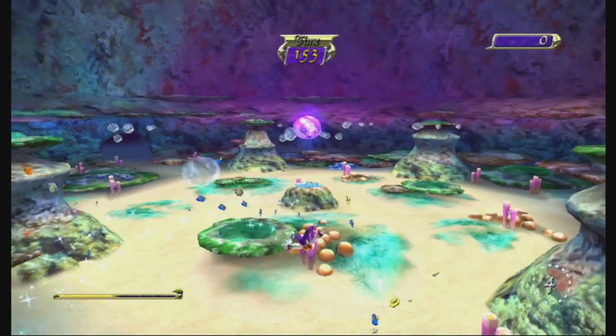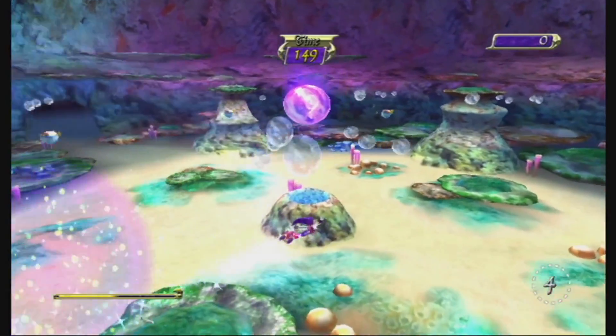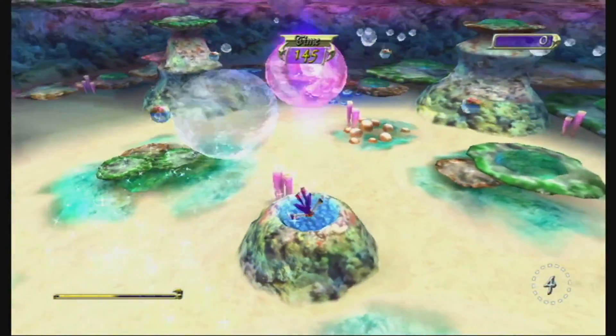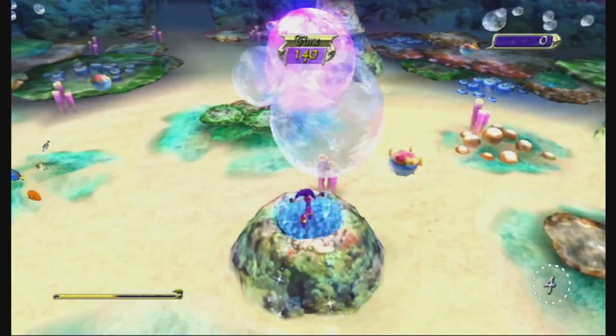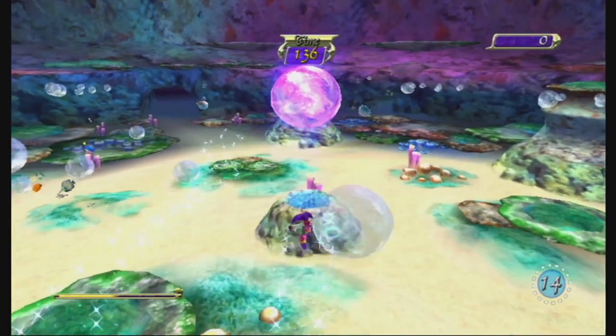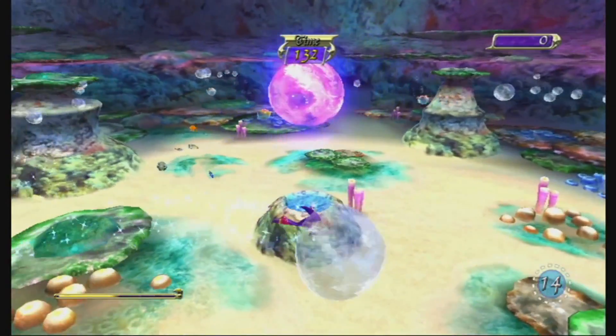The dream drop should be here in the outer place somewhere. We could get them at the blue — with a lot of blue tangs. Did I say blue tangs? Yeah, this reminds me of Finding Nemo or Finding Dory, since Dory is a blue tang.